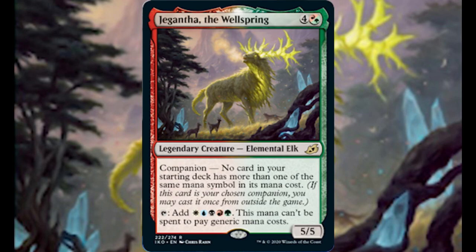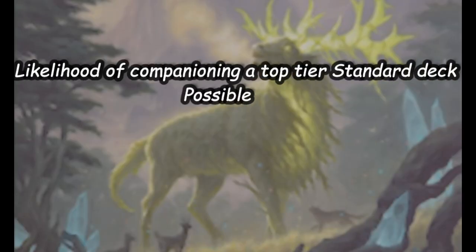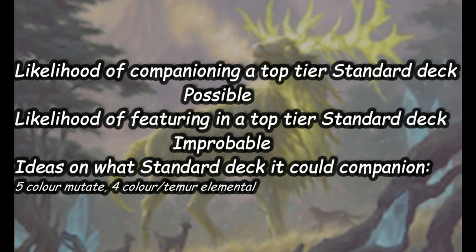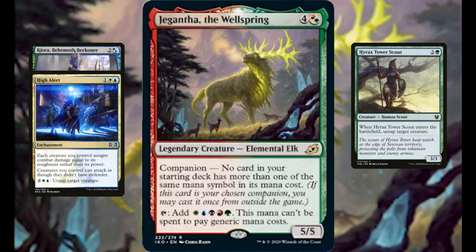I just hope the restrictions don't put too many people off. Overall, I feel that Gigantia, as with many companions, may sit better in an Eternal format. Commander players are crying out for a free card, and who doesn't love a deck restriction to challenge your brewing skills? Tapping for five mana is powerful, and coupled with Cura, Hyrax Tower Scout, or High Alert, you have a really strong combo on your hands.